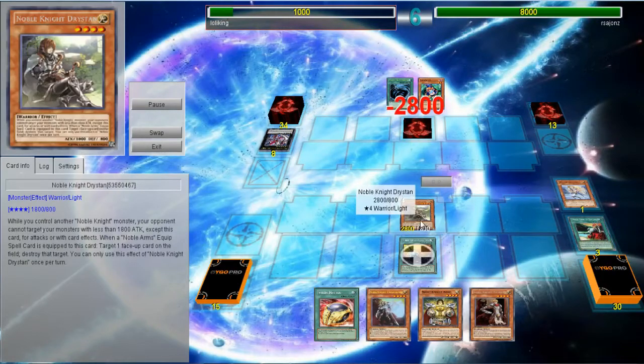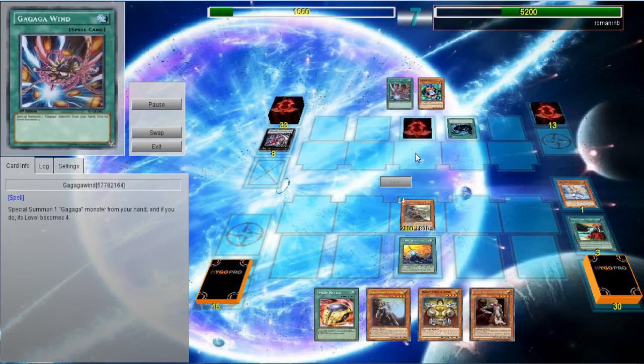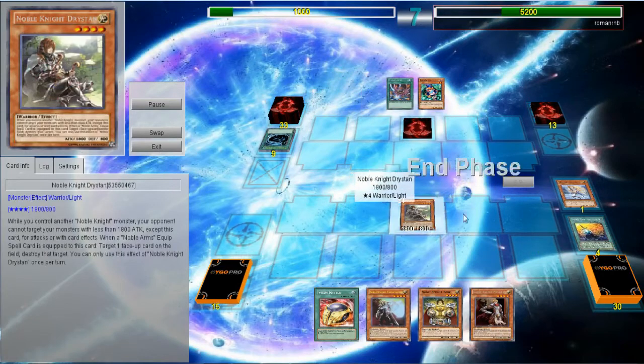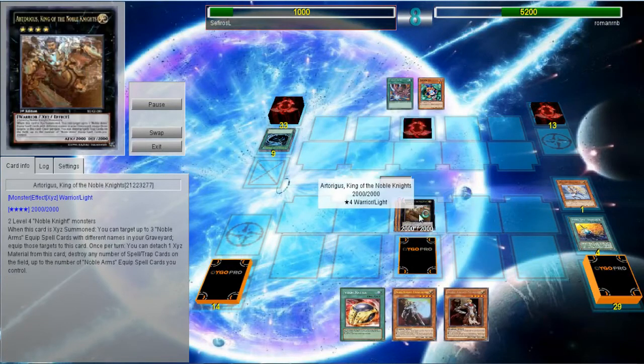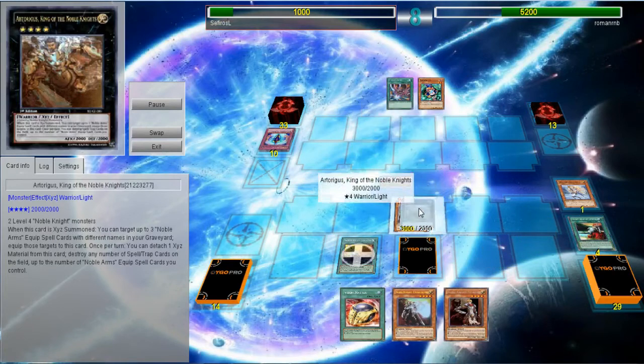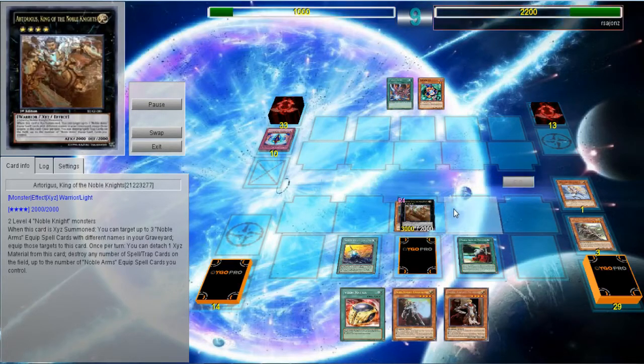He draws into one of those Gagaga wins — not a great card. The reason he MSTs my Gallatin is because he knows that if I re-equip it to my Driscen, I'm going to have to pop a face-up card, which means Driscen is going to get popped. So I XYZ up into the Noble Arms — the King of the Noble Knights — and I get both of my Noble Arms back. I use its effect and kill his back row, his Gagaga Shield. It's looking pretty good at the moment. He draws Gagaga Revenge, which is just like Premature Burial but more broken.